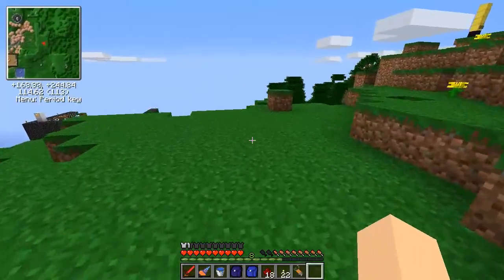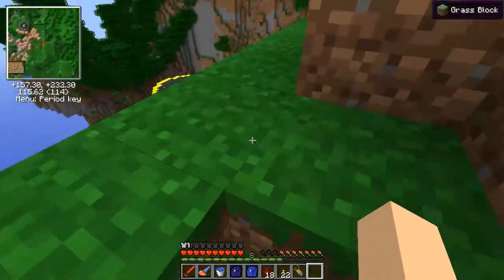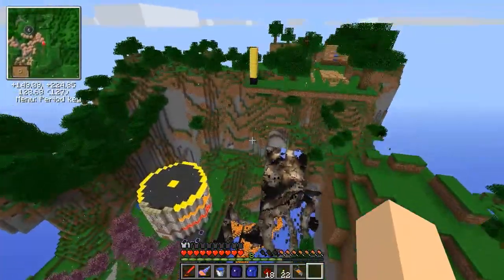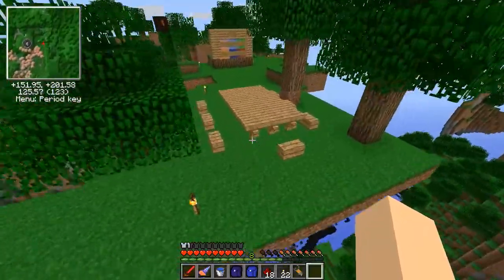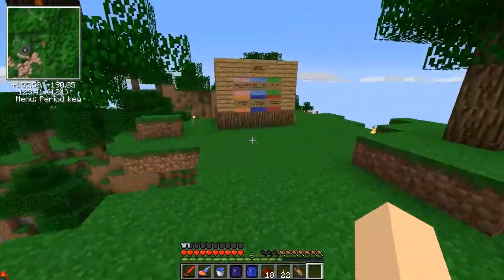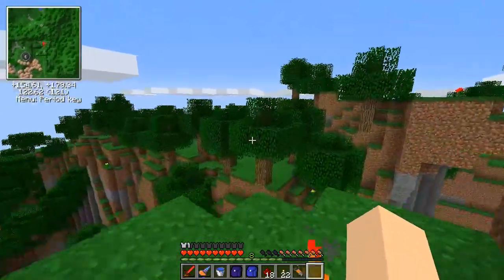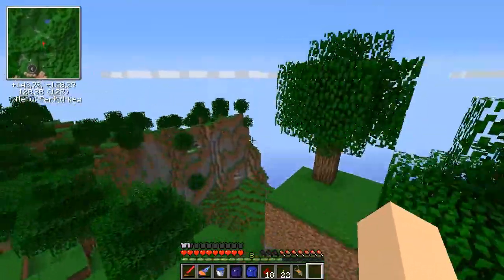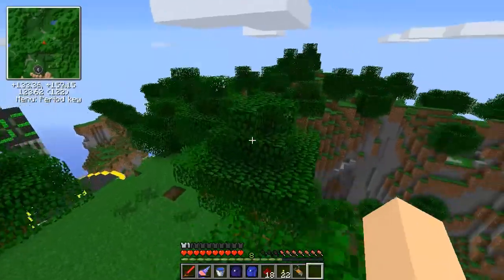The main reason I want to get into Applied Energistics - okay there are a lot of reasons - but one of the coolest is you can get this thing where, if you're in range of the network, you can access your items just from your hotbar. You open up the remote and all your items are right there.